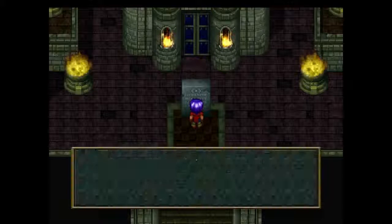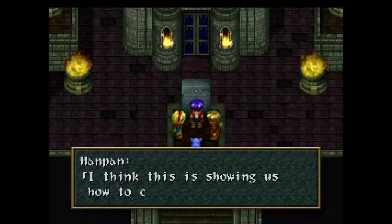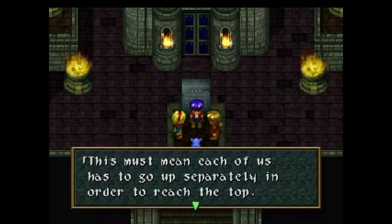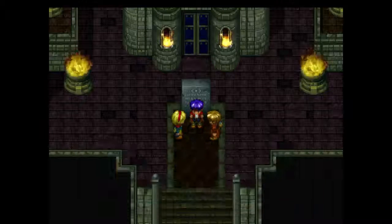First off, what you are going to want to do is talk to this monument. It says: 'There are three roads — cooperation and trust — while binding them into one.' I think this is showing us how to climb the tower. This must mean each of us has to go up separately in order to reach the top. I know it sounds dangerous, but we must separate from here on.